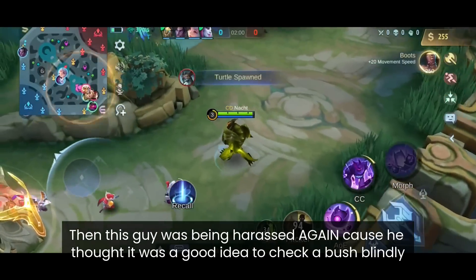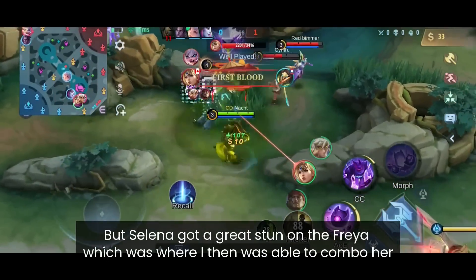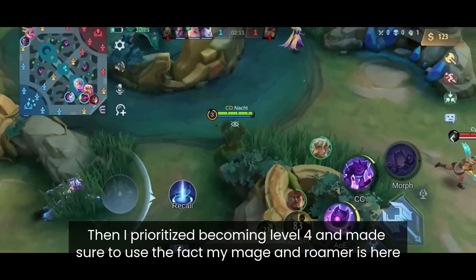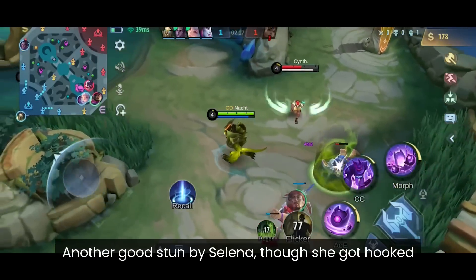Then Belerick was being harassed again after checking a bush blindly. But Selena got a great stun on Freya, which is where I was able to combo her, and Selena burst her down. Then I prioritized reaching level 4 and used the presence of my Mage and roam to our advantage.